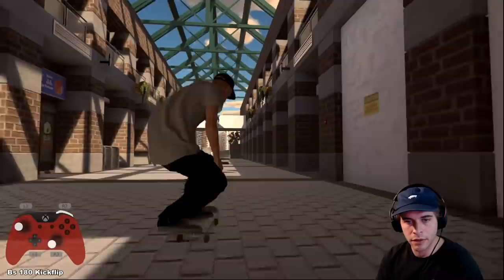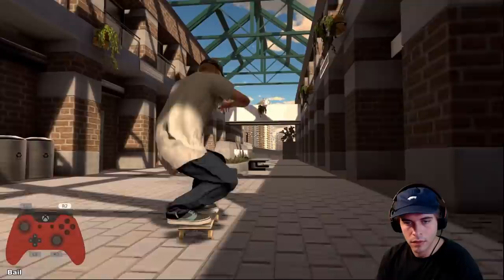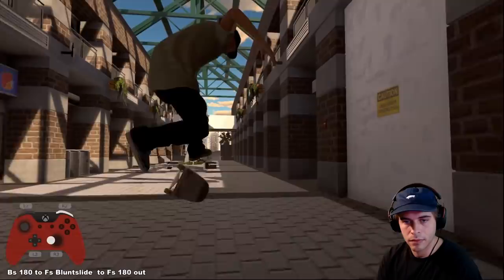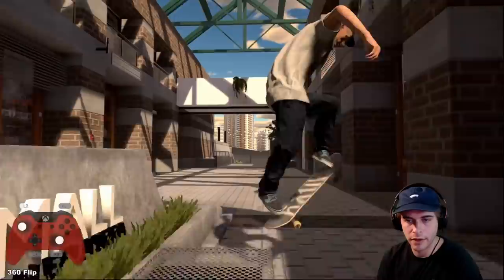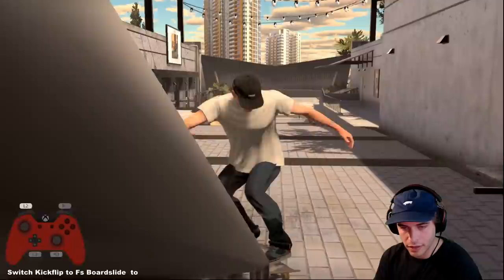Whoa, that was not a bad line, let's try to clean it up though. So I'll do a 360 flip, back tail - I'm gonna actually 270 out of the back tail to torque it, make it a little bit nicer looking. Come out 270 of the back tail, then maybe go to switch down the big staircase. Three flip - there we go, feeling it! Three flip, back tail torqued, not bad - and then switch flip front board down this rail here. I like that, even though I kind of hit my back truck on the rail a little bit at the end.